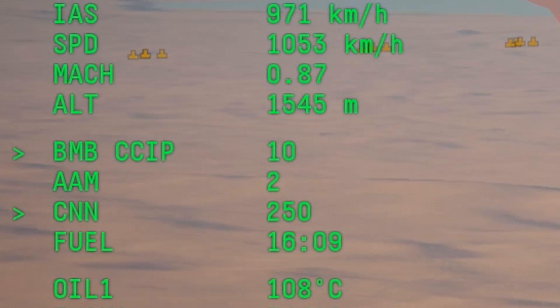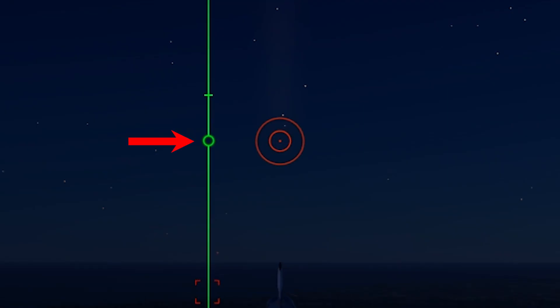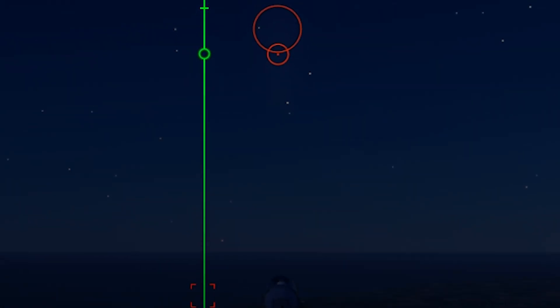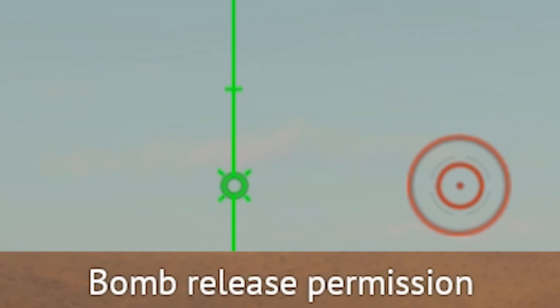With a designated point on the ground and bomb selected, you'll see the text change from CCIP to CCIP CCRP, and you'll see a vertical line running through the target. On this line is a circle and a horizontal line. Both of these adjust to stay level with your crosshair. With CCRP enabled, your release key will not drop bombs when you press it. Holding it down grants release permission, which is shown by little lines around the circle. Bombs only release if the button is held down at the moment when the ballistics computer thinks the time is right.